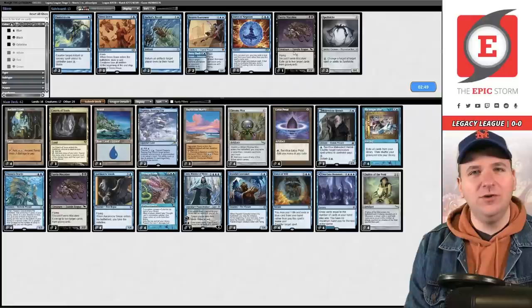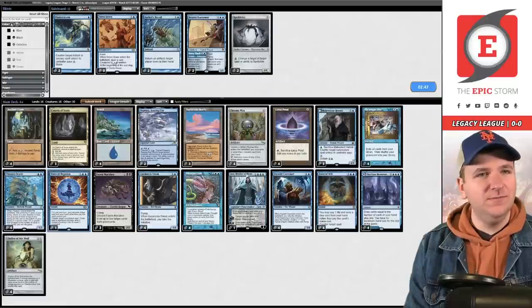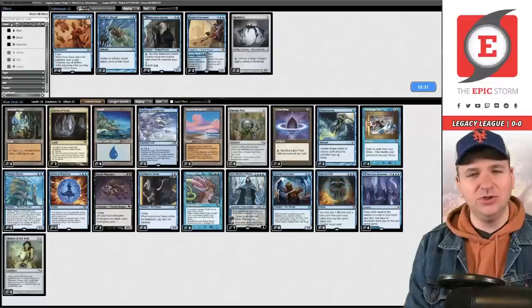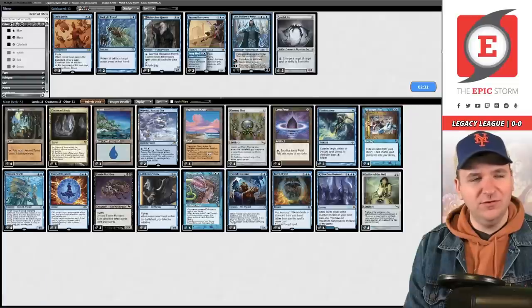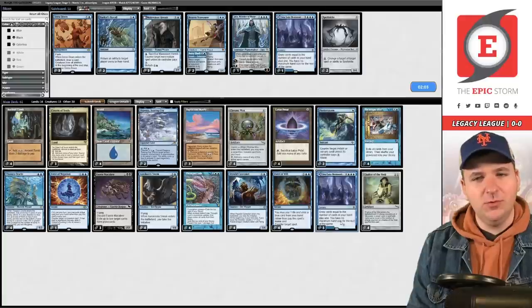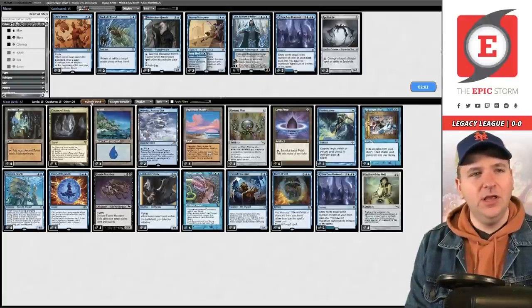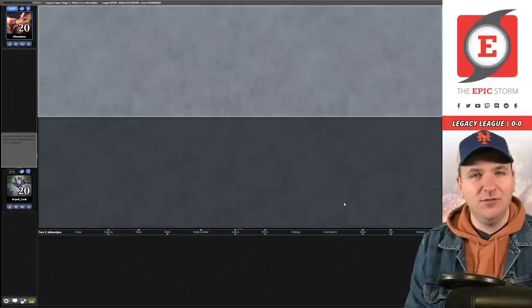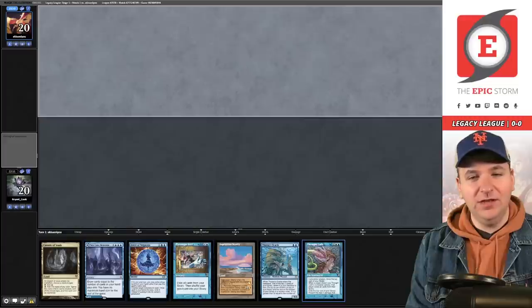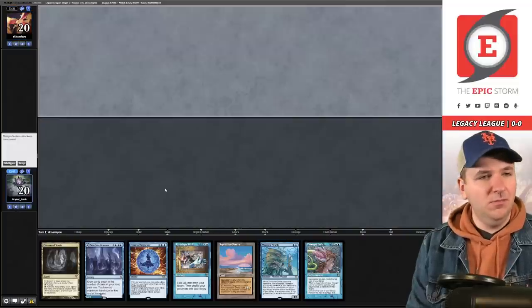Versus Reanimator I think Malevolent Hermit is probably a touch too slow — we can get rid of that. Jace, Wielder of Mysteries can probably leave too. I'm going to try boarding down to one Seagate Restoration, which is a little weird but it's mostly just a land in the deck. I boarded in an additional Force so having that matters a lot. And we actually opened up on the combo — Force plus the combo. This is great. They mulligan; we keep.